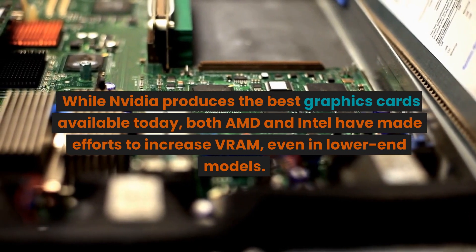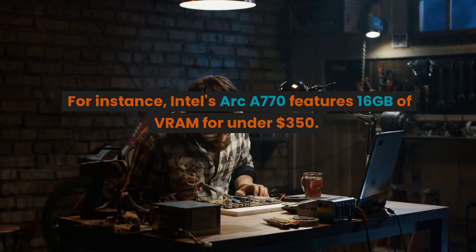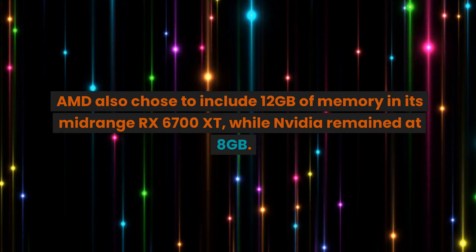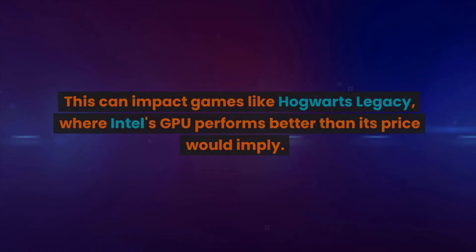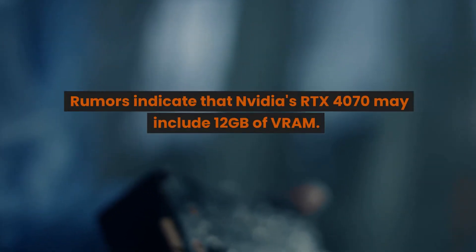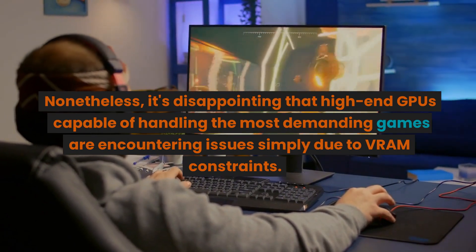While NVIDIA produces the best graphics cards available today, both AMD and Intel have made efforts to increase VRAM, even in lower-end models. Intel's Arc A770 features 16GB of VRAM for under $350. In contrast, even the $900 RTX 4070 only has 12GB. AMD also chose to include 12GB of memory in its mid-range RX 6700 XT, while NVIDIA remained at 8GB. This can impact games like Hogwarts Legacy, where Intel's GPU performs better than its price would imply. Rumors indicate that NVIDIA's RTX 4070 may include 12GB of VRAM, but it's disappointing that high-end GPUs capable of handling the most demanding games are encountering issues simply due to VRAM constraints.